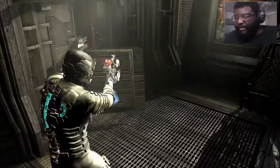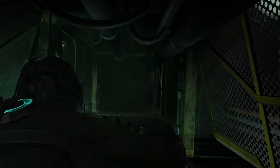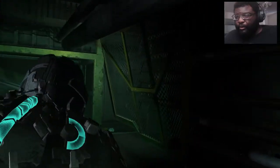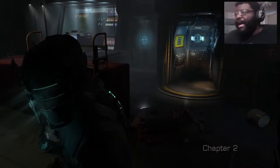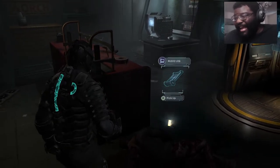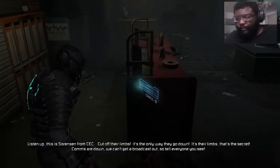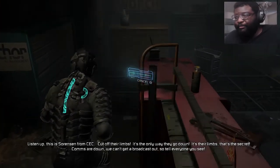Lift that, get there, and we end the event. I cannot get behind coming out of a vent with my back to the room. Let's go ahead and listen to that. This is Sorensen from CEC — cut off their limbs, it's the only way they go down. Yep, it's their limbs — that's the secret. Coms are down, we can't get a broadcast out.